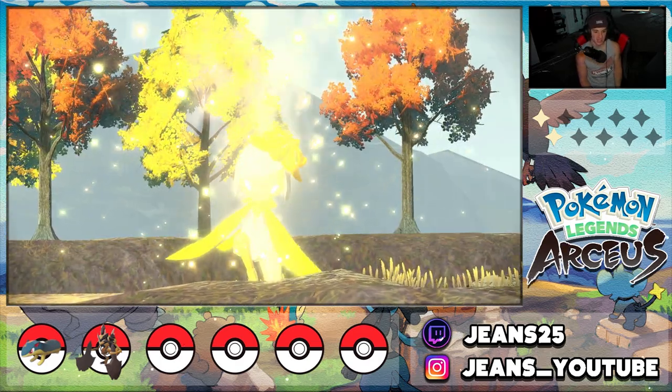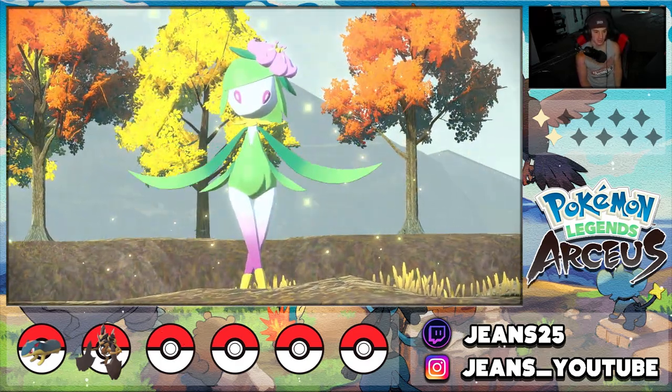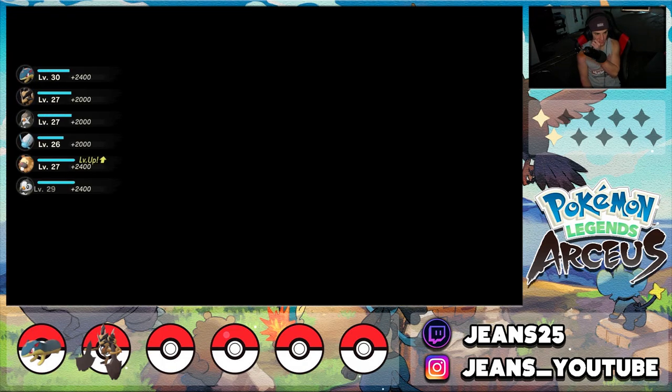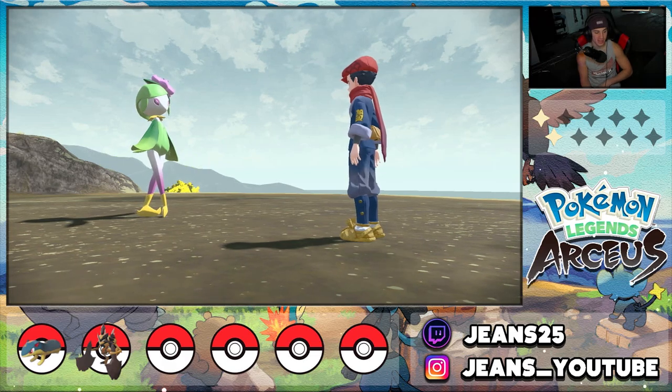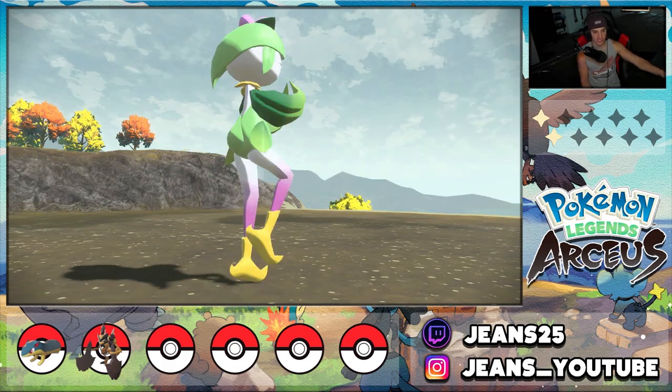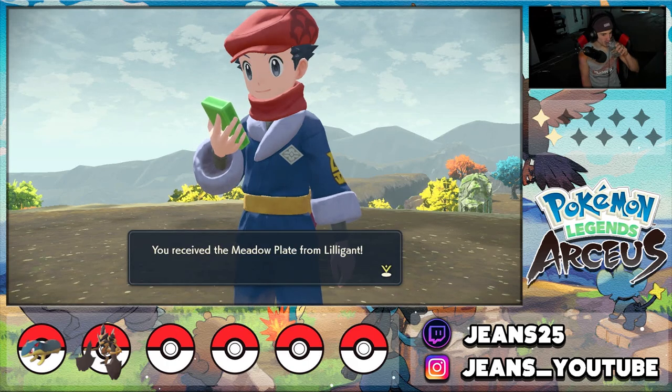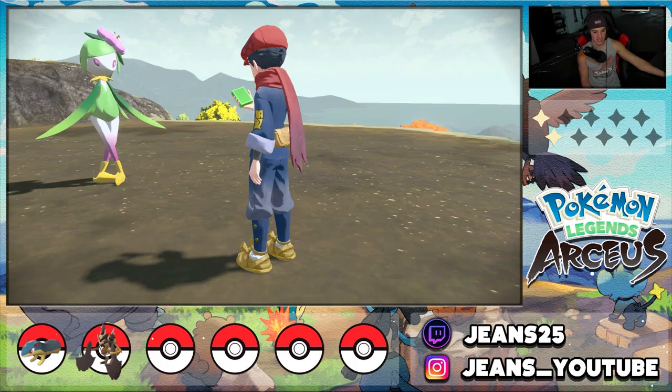The cutscenes look phenomenal! What's good Lilligant — she looks awesome, her colors are so good. None of my Pokémon died which means all of them get 2,000 XP — that is amazing. She does a little spin dance, like 'thank you.' We get the Meadow Plate from Lilligant — amazing! Dope dope dope.